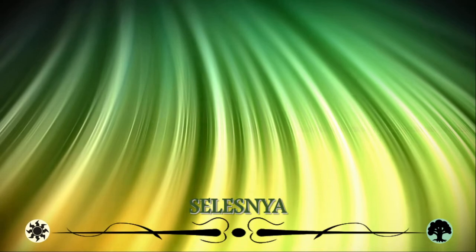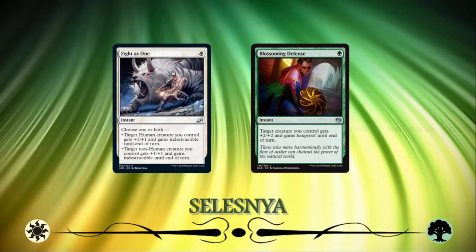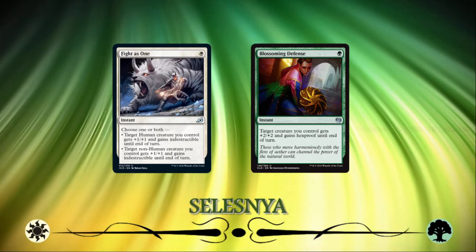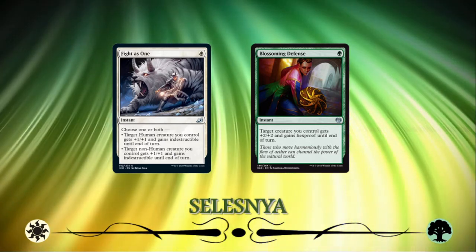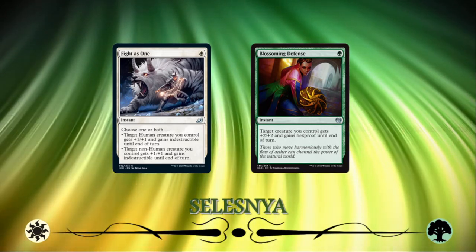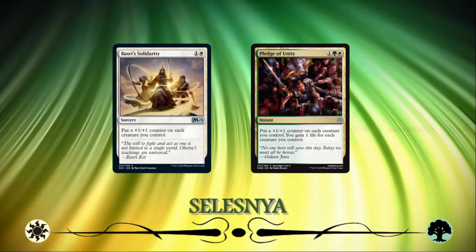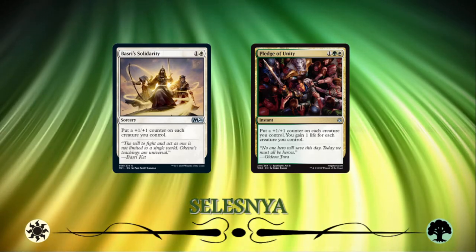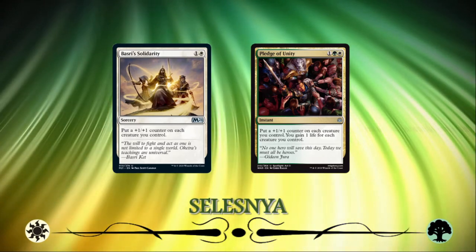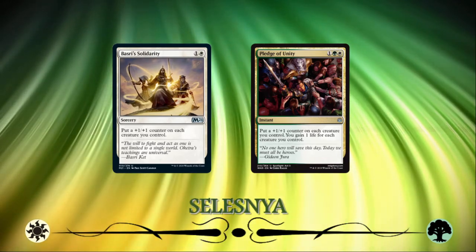In a lot of ways the Selesnya counters deck is a bit of a glass cannon. If you get disrupted too heavily or your creatures get systematically removed, your game plan falls apart. When drafting this deck, I look to pick up protection spells like Fight as One and Blossom in Defense pretty highly, since they can keep your key pieces alive. Green-white can alternatively be played as a straight-up go-wide token deck, but many of the mass board pumps come in the form of sweep-and-+1/+1 counter cards like Basri's Solidarity and Pledge of Unity, which naturally pull you toward counter synergies anyway. Whichever route you go, Selesnya wants to be attacking and making its creatures huge.